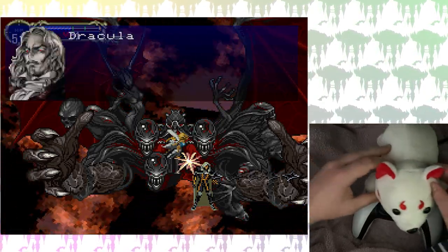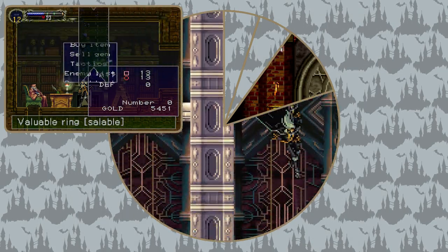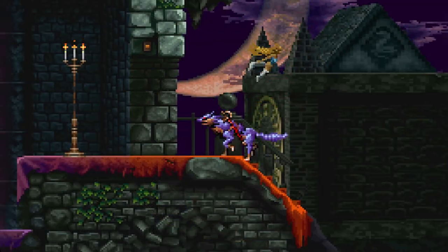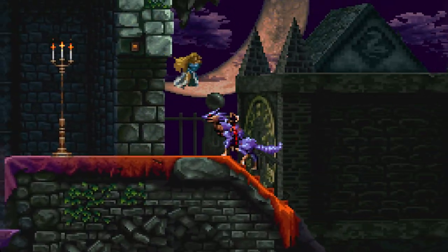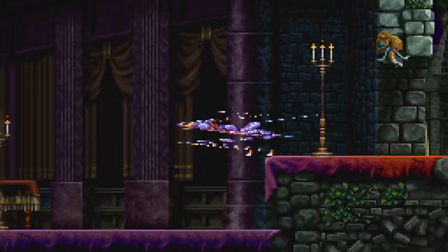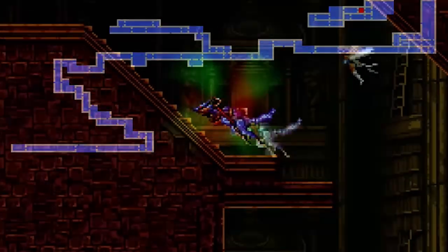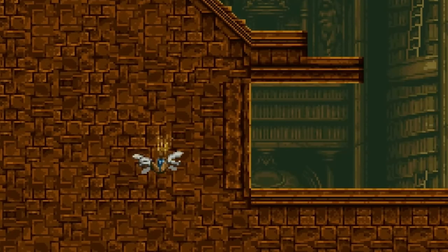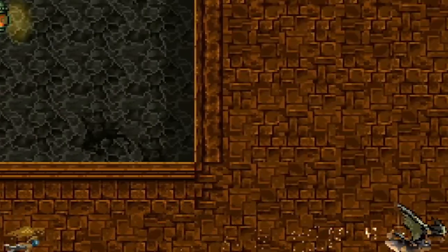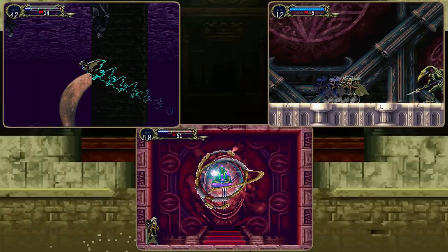The difficulty of speedrunning SotN really comes from navigating the castle swiftly — it's like 80% movement, 10% skips, 5% menuing, and 5% boss fights. Making mistakes generally only means losing a little time or taking a suboptimal line, though in luck mode sometimes they can be run-ending. The Library clip is the most difficult single trick, but it's not mandatory unless you play at top level — it saves maybe a minute if done first try. You still need to spend time practicing wing smashing back and forth through rooms, or getting the Slogra and Gaibon double kill. If I were to rate difficulty out of 5, a 4 is about right.